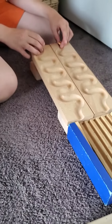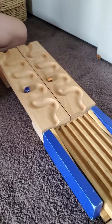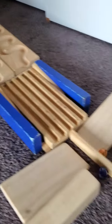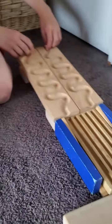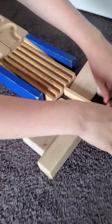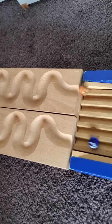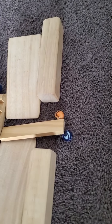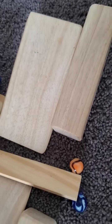Now we have the next race: Tiger versus Cloudy. Three, two, one, go! It's close and neither knocks it down, so we go again. Three, two, one, go — Cloudy takes the lead, but Tiger comes back at the end. Three, two, one, go — and Tiger knocks it down on the third race! Cloudy is eliminated.